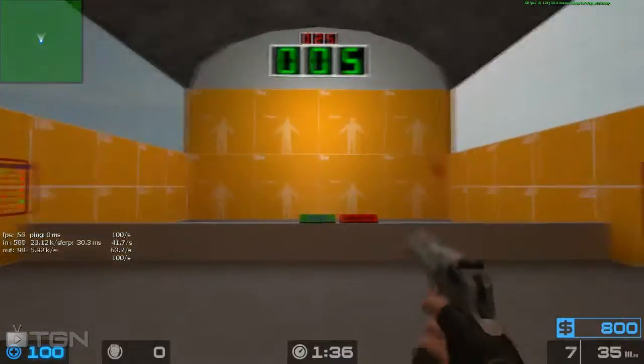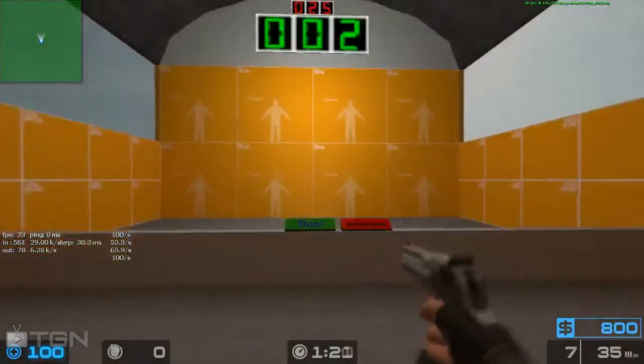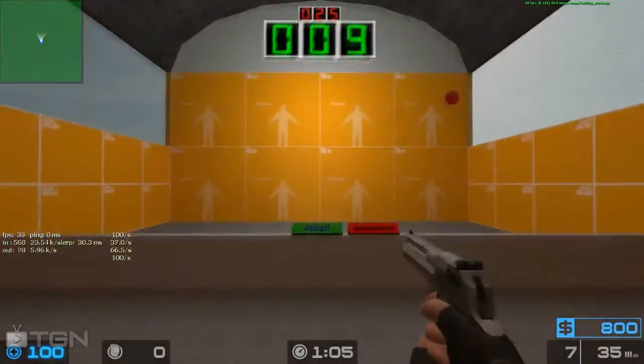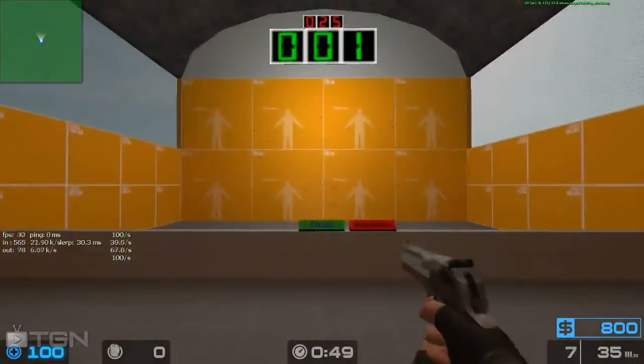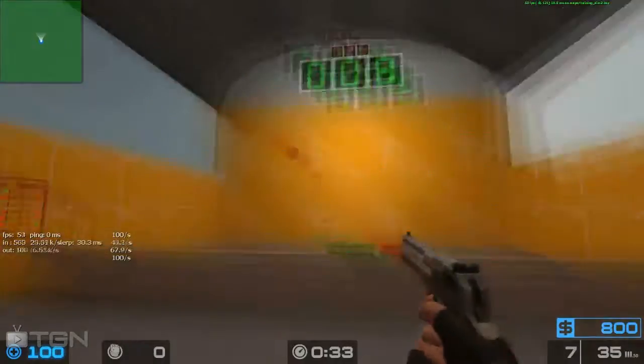So 25 targets pop up and you need to hit as many of them as you can. When the targets have finished coming up, you need to clearly show how many targets you hit — the top shows 25 and underneath shows how many you got. You must clearly show that.